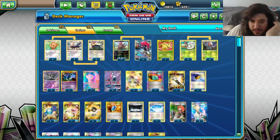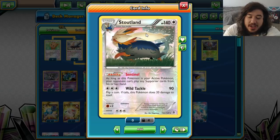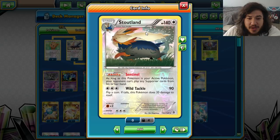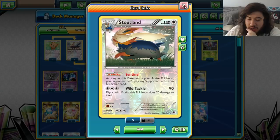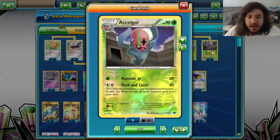Stoutland is our main guy here. It has the ability Sentinel: as long as this Pokémon is your active Pokémon, your opponent can't play any supporter cards from their hand - no Guzma, no Acerola, no AZ, nothing to get out of any locking situations. Unless they play Switch, which nobody really plays, or maybe a Keldeo or a Zarcian stand-in. But even those you can bring up and get stuck in the active spot. Once they start playing two Keldeos or two stand-in Zarciants, that's where you're in trouble.